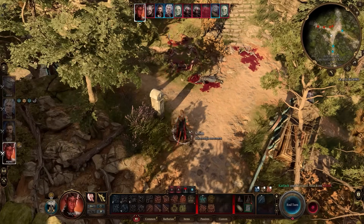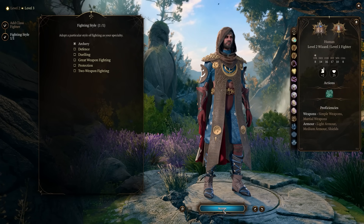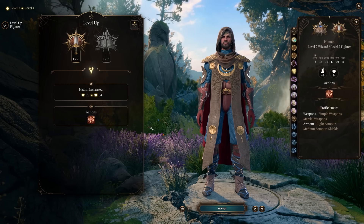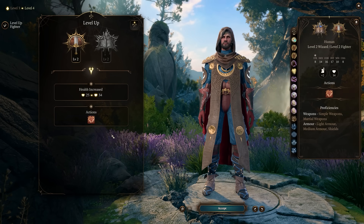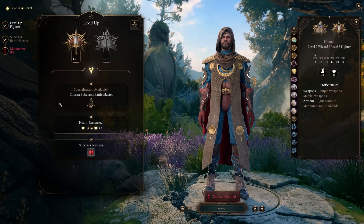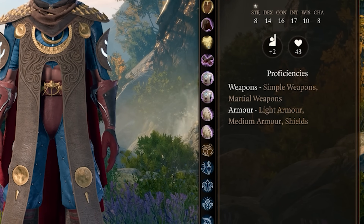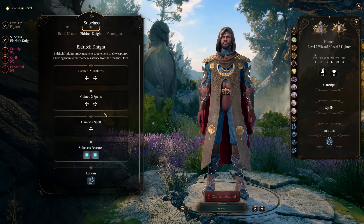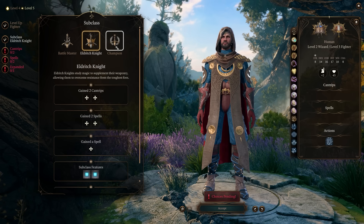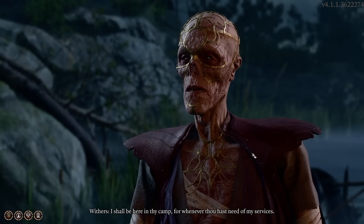Each class has its own section in the spell book so they don't share spells. Using the sorcerer and wizard example again - sorcerers can't prepare their spells whereas a wizard can, so wizards can use the menu to prepare spells but your sorcerer spells will always be prepared. Also, some classes just aren't built to be spell casters - the barbarian cannot cast spells while raging, making it not a great class to multi-class with for spell-orientated builds. Regarding proficiencies, classes gain proficiencies inherently at character creation as well as when multi-classing, but some won't always gain the same amount. I wouldn't consider multi-classing just for proficiencies unless it's a very specific build, but if you mess up just go back to Withers and respec.